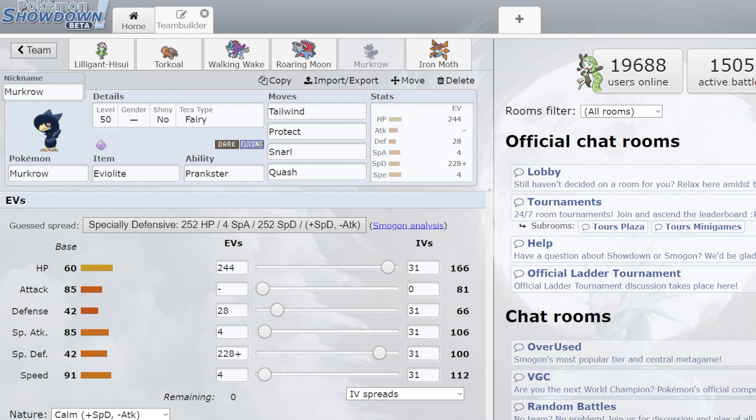Murkrow — my guy, he's my Tailwind setter this week. We are Terra Fairy once again, just in case we need to sit in front of the Regidrago. We've got Violite, we got Snarl. Snarl's super good into him this week, obviously. Our Tailwind, Protect as well because I do think I may have to stall turns. And then finally, Quash — just in case we're in a situation where Quash is just better than Tailwind, like maybe it's Tailwind versus Tailwind. Roaring Moon is in front of the Ironbundle, I really need to KO it.